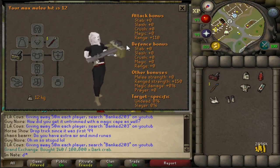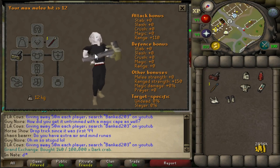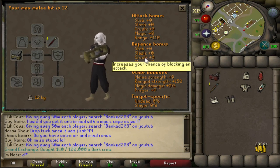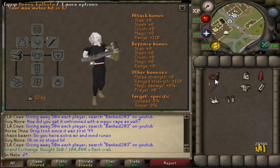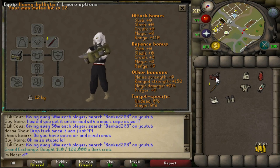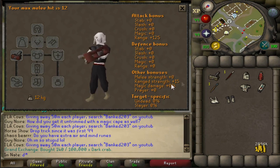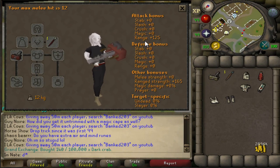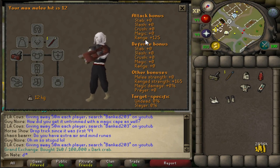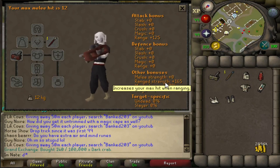This is the stats the heavy ballista got nerfed to a few weeks ago. So this is basically what the heavy ballista was, but they increased it. Now instead of requiring 65 range, it requires 75 range. Along with 75 range, it requires the completion of Monkey Madness 2. You can use any javelin with the heavy ballista. Its stats were increased along with requirements — its range attack is now plus 125, and it gives a plus 15 range strength boost.